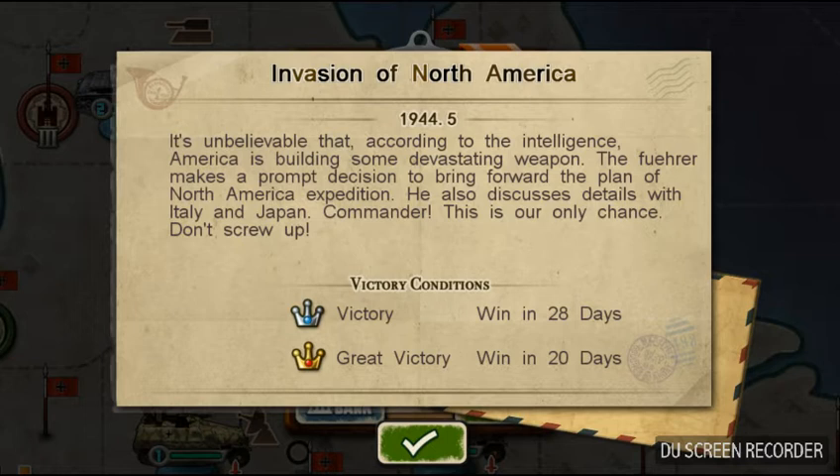We have 20 days to win if we're going to have a great victory, and obviously 50 medals. 28 days to win, so pretty much the same specific timeline. We'll probably have slow progress at first, and then we'll start moving swiftly.